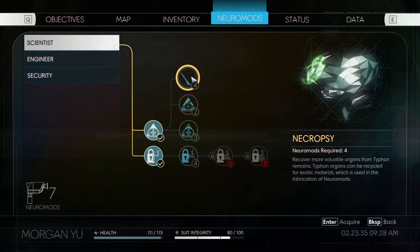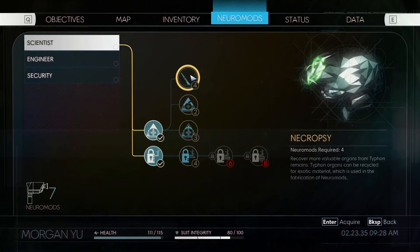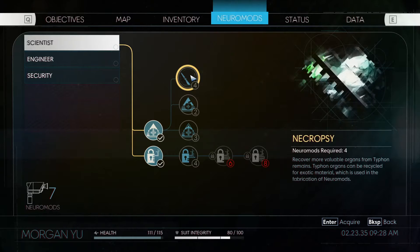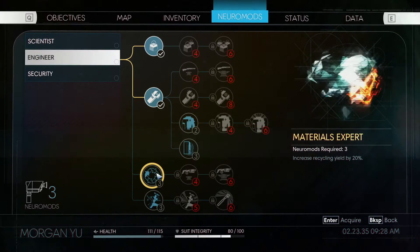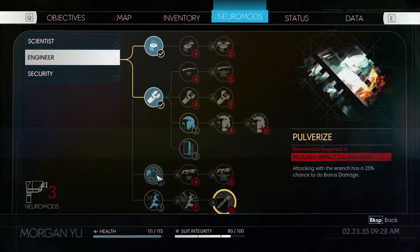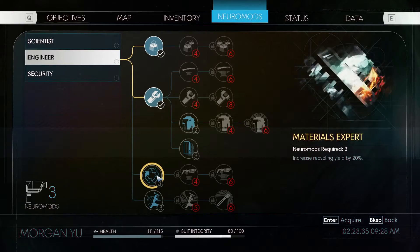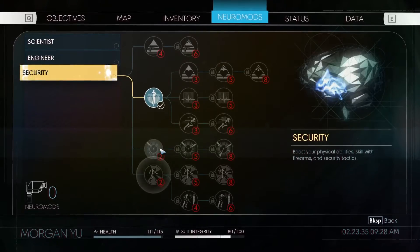Not as bad as I thought it would be — now we have seven neuromods, which is like oh my goodness! We gotta spend some on Necropsy. Let's get Necropsy so we can upgrade our — what's a god gun, later. We have nothing in Security really.